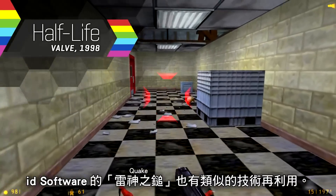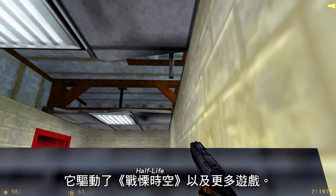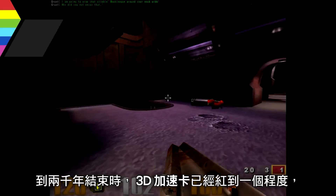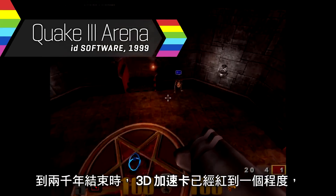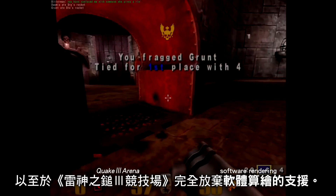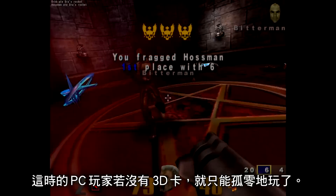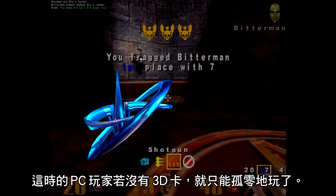The software tech behind Quake would see similar reuse, powering games like Half-Life amongst many others. By the end of the millennium, the popularity of 3D accelerator cards was such that Quake 3 Arena abandoned its support for software rendering entirely. Any PC gamer without a 3D card at this point was left playing solitaire.